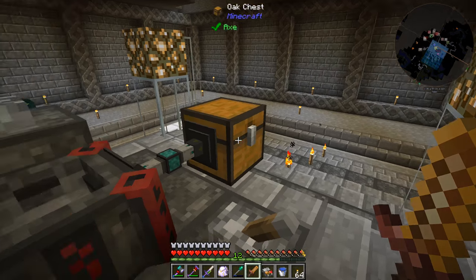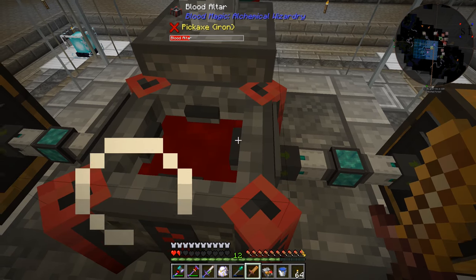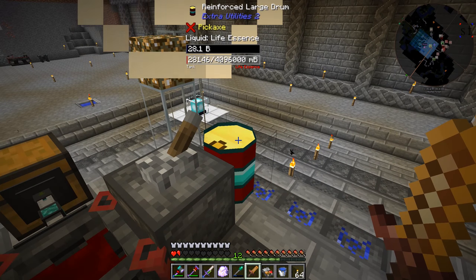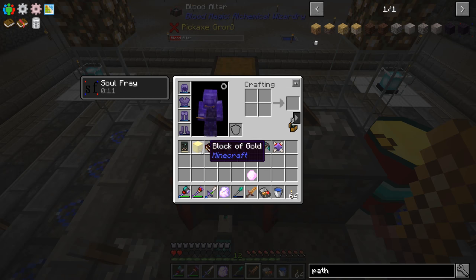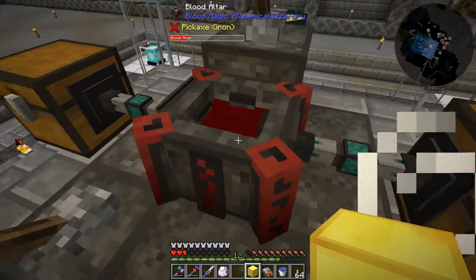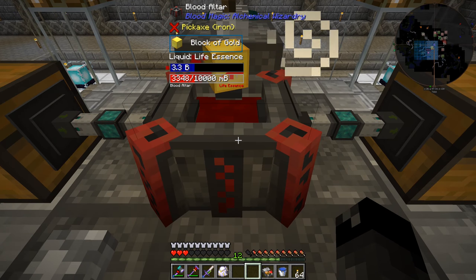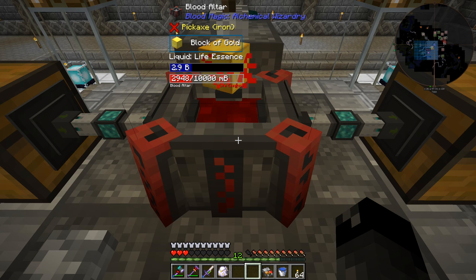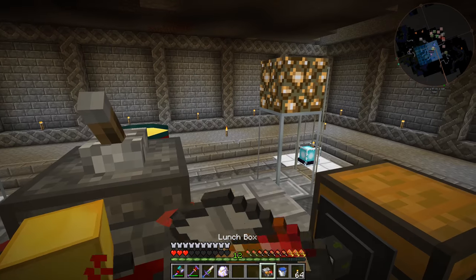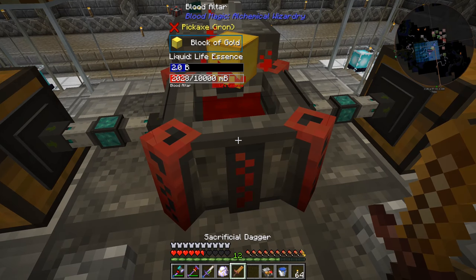That's empty now. I'll go ahead and fill it up again — we have 28 buckets in the drum, so we're good to go. I'll flip it the other way, fill this altar up, then put the gold block in and hopefully this just works. It's filling up; I'll put the gold block in. I think it might be crafting slightly faster than those imbued slates did, so I'll sit here and help top this thing off.